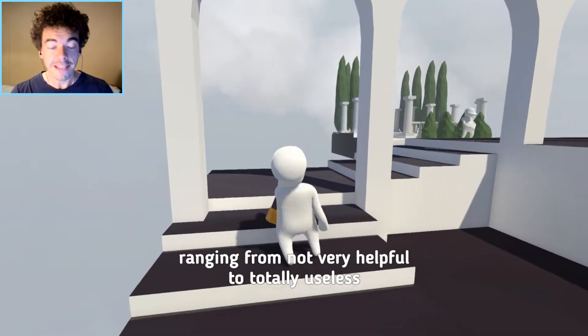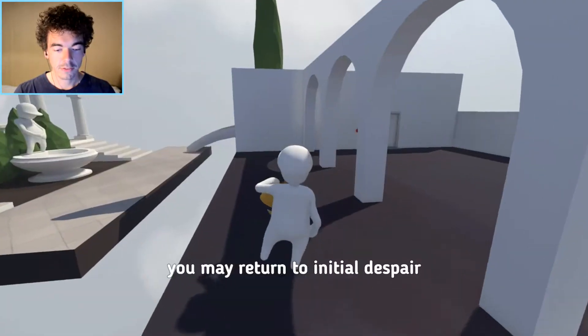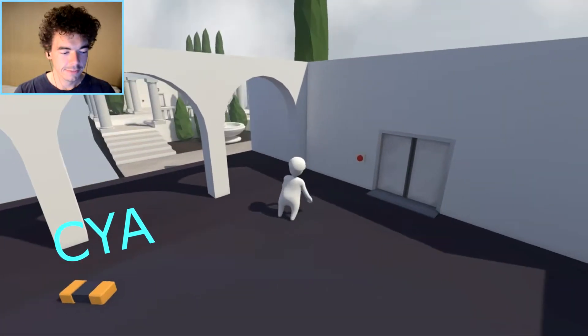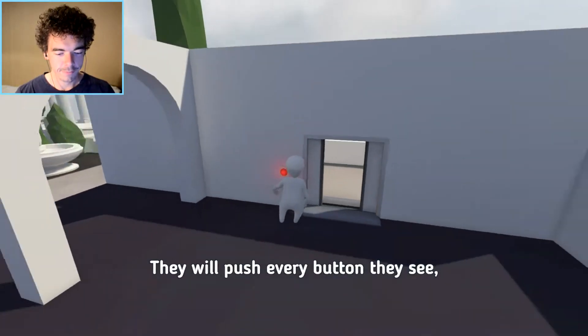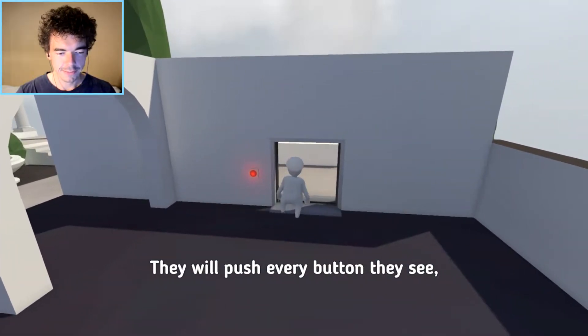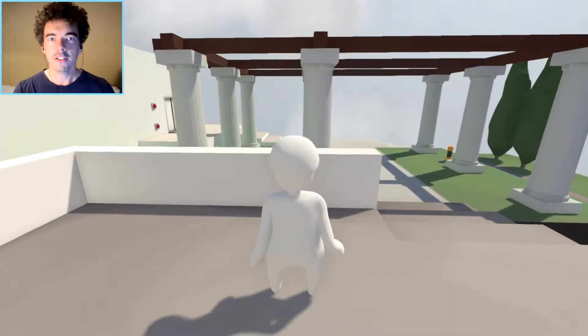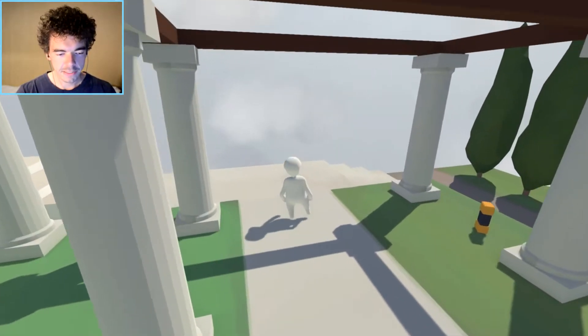I can't hear what he's saying now. If there is no remote around you, you may return to initial despair. Alright let's try and just skip that tutorial thing — they will push every button they see. I saw this in the trailer, that you can press the buttons and that's how we get through doors. So far this game is easy.